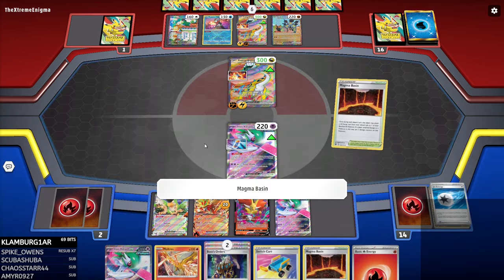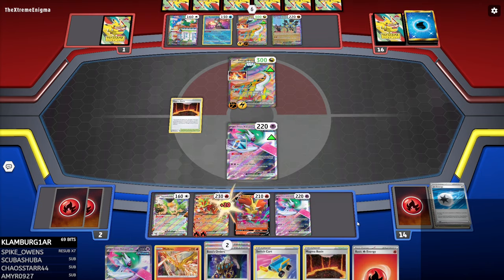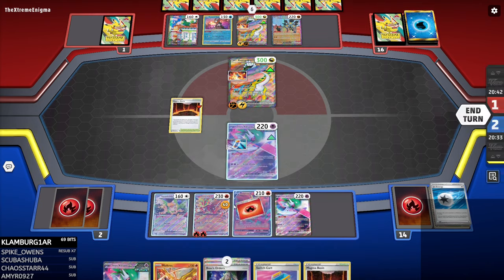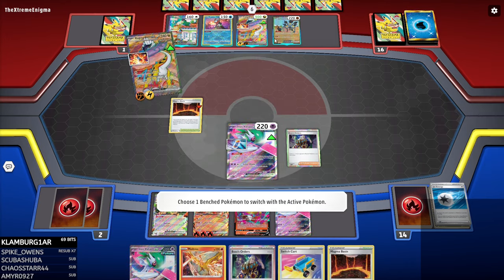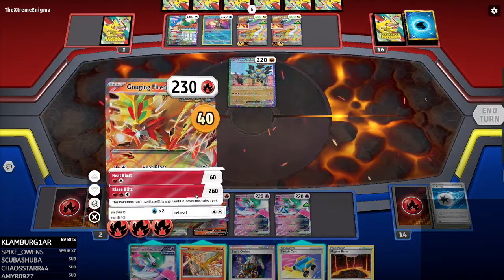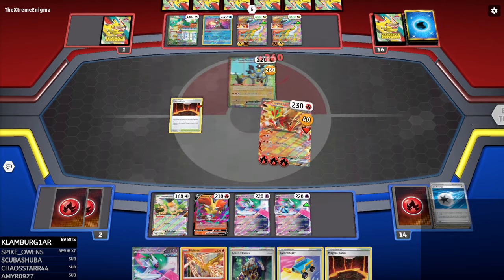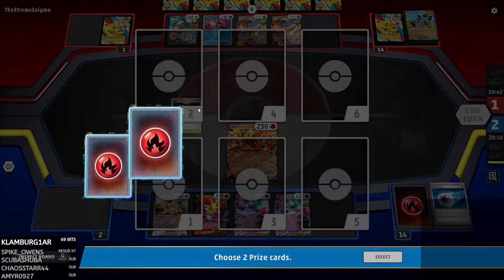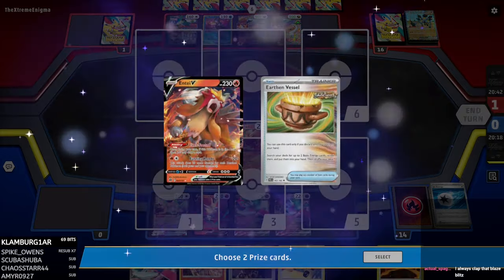As soon as you saw Trust Your Pilot's name on the versus screen, that's when you concede. Let that be a lesson to all of you watching this in the YouTube video. If you see Trust Your Pilot's name on the versus screen, that just means it's time to clap those sandy cheeks, because I'm going to Blaze Blitz all over the place. PTCGL is such a well-made game, isn't it? Nothing wrong with PTCGL.